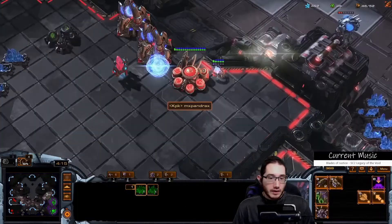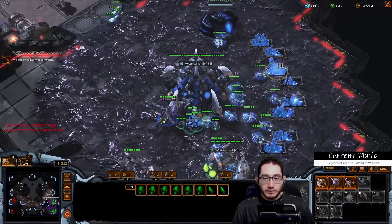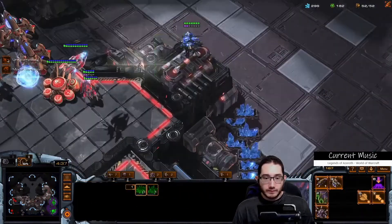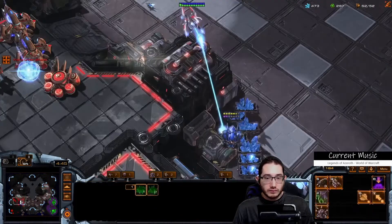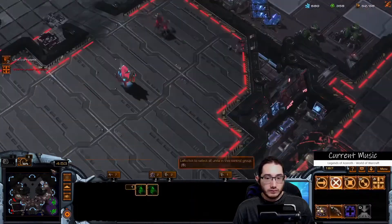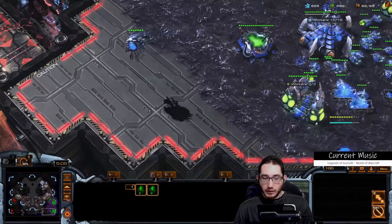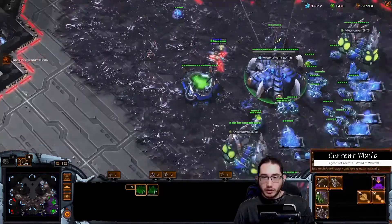Throw down the Spire. Now we're going to save up for the Mutas. Round out the drone count. From here, you're going to make the Mutas, and then you make the third base, and then you try and get some damage done. Void Ray — perfect. Make sure I've got enough Overlords and enough larva ready for the Mutas. Take the third base, and from there it's going to be a bit of a judgment call.